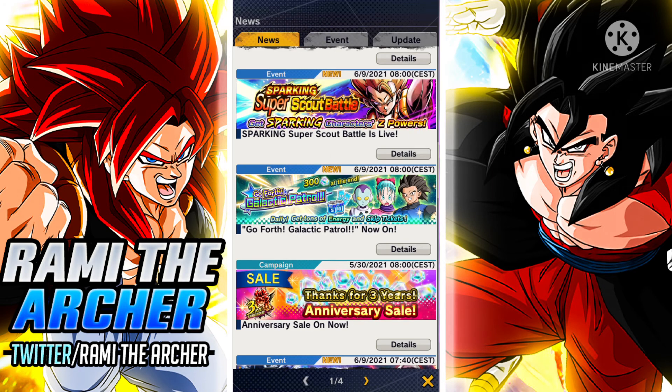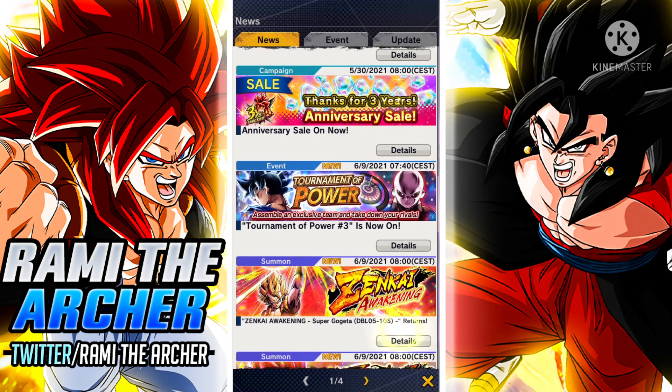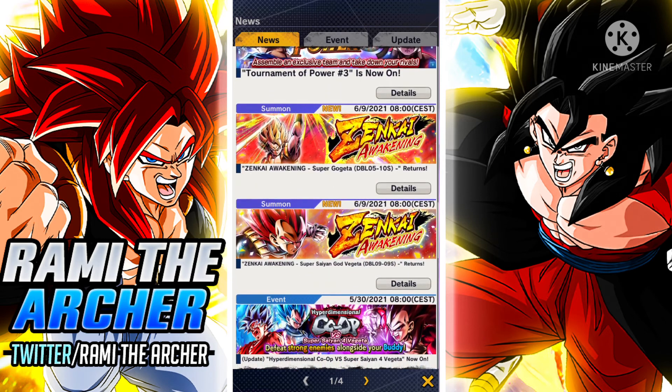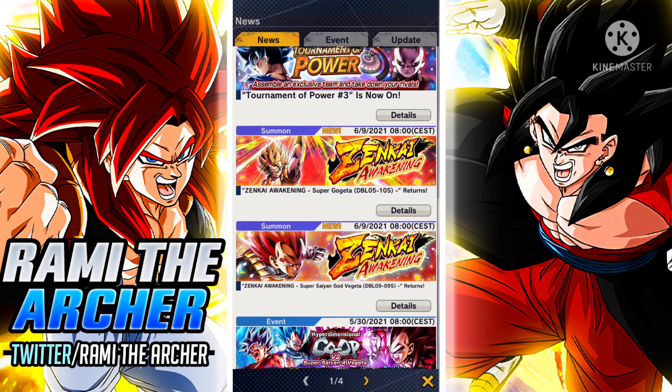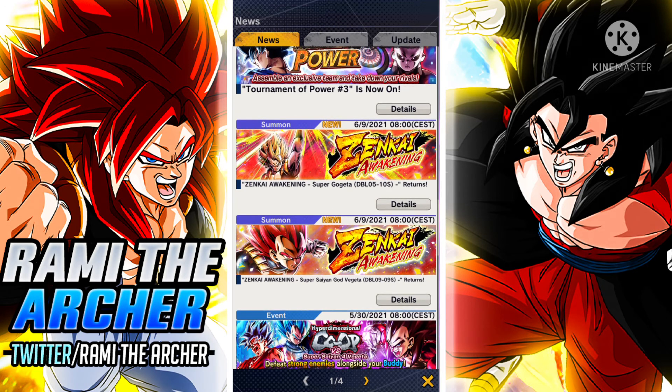There is also a new season in the Tournament of Power. And we have two returning Zenkai Awakened characters: we have Gogeta and we have God Vegeta. Both of them are super broken, so if you want to do singles for them or summon for them, they totally deserve it.